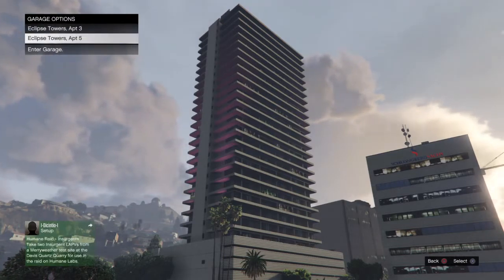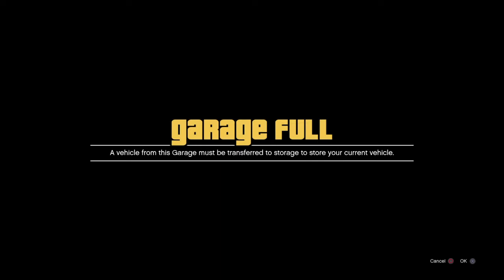You go to garage five and it's going to tell you that your garage is full, which you need it to be. Just fill it up with random cars — I chose Rusty Rebels because that's what Undead Banana showed on his YouTube channel. After that, you press yes.